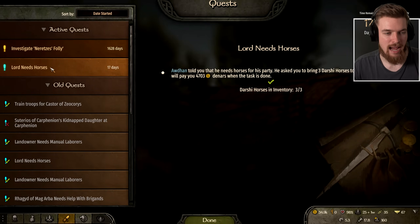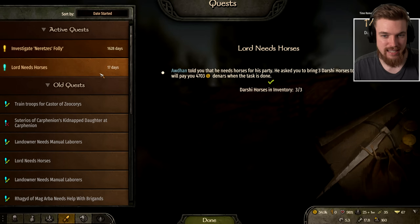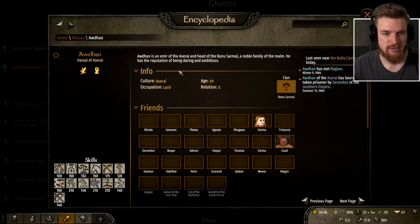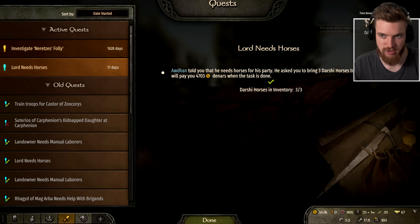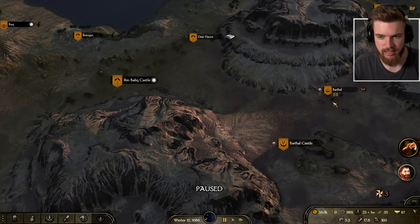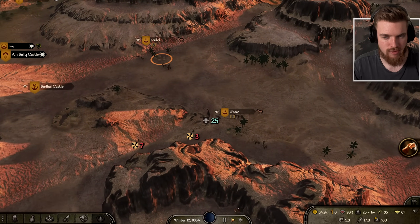Going back to the quest tab, we need to find Odhan who needs the horses for his party. Clicking his name shows he was last seen near a nearby castle, so we track that location. He's actually pretty close.